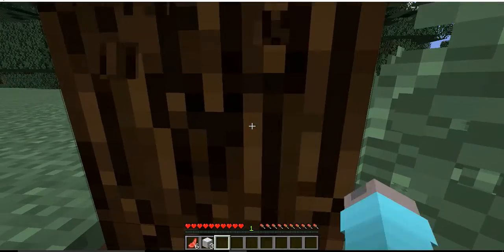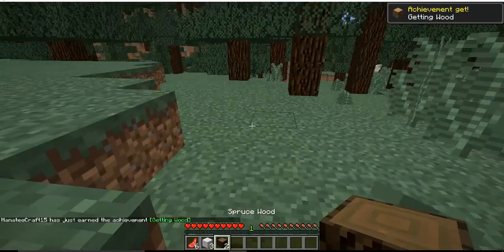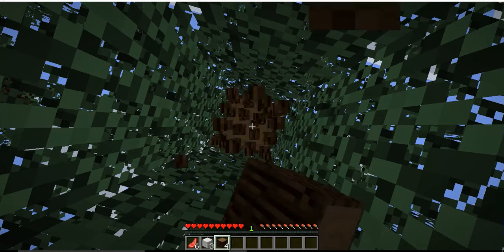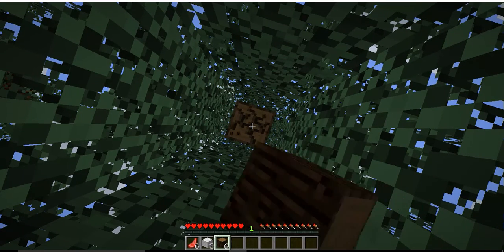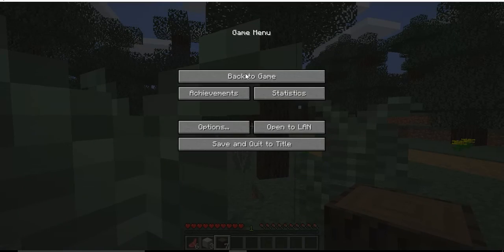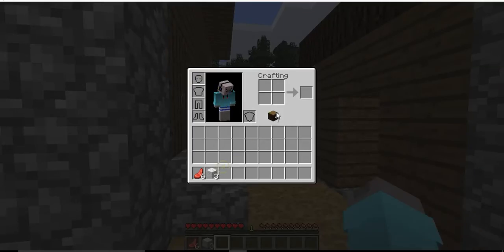Let's get some of this wood. I guess we can just live in one of the village houses because there's no real point in making a house, but I'll probably make one in the near future, maybe in the next episode. At least we have some raw mutton for food. Let me check the difficulty — it's on normal. I'll set it to easy because I'm not a big fan of normal or hard. I'm not that great at Minecraft, but I mean I'm okay.